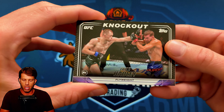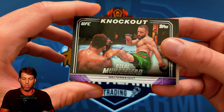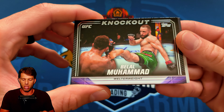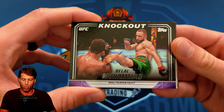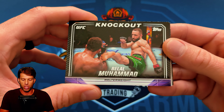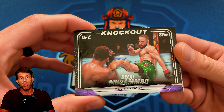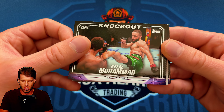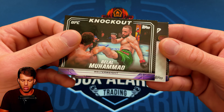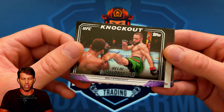Not too bad, good little action shot. Very simple design — I know some people really like simple designs and this is going to do it for you if that's what you like. Remember the name: Belal Muhammad, the new champ. First time I've opened a product since he became champ. In the comments below, are you hyped that he's the 170-pound king?